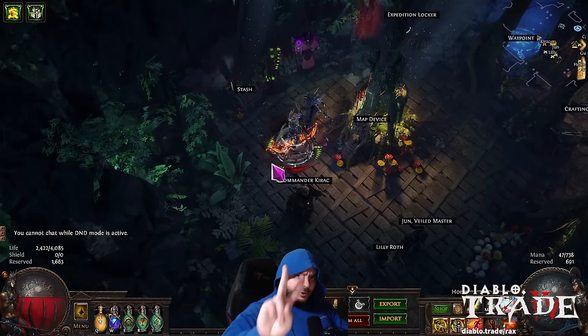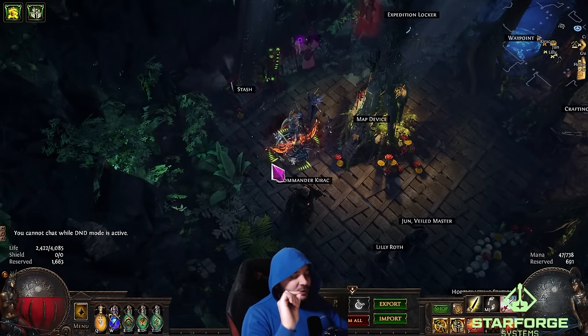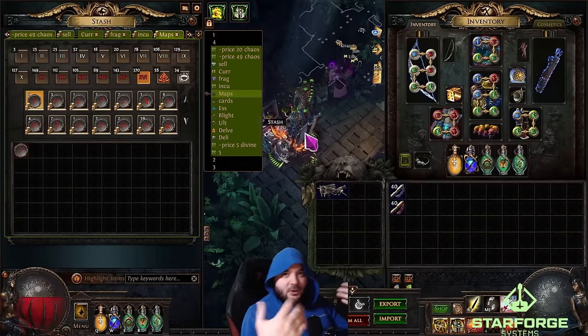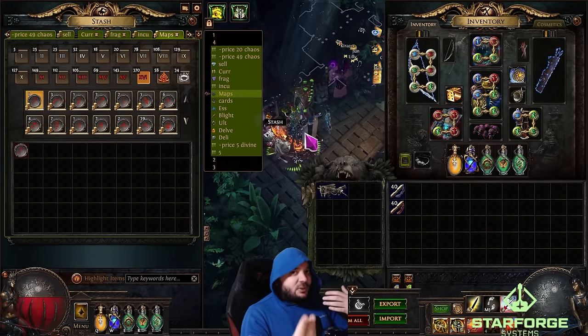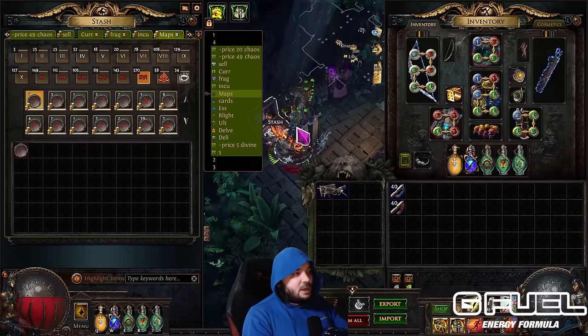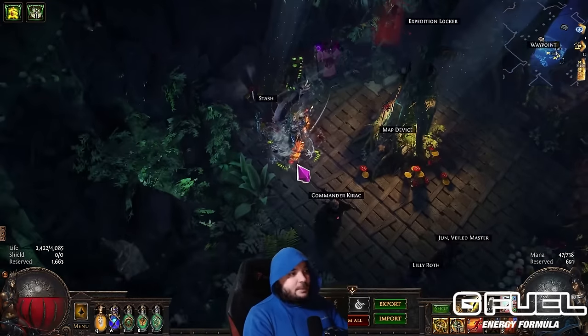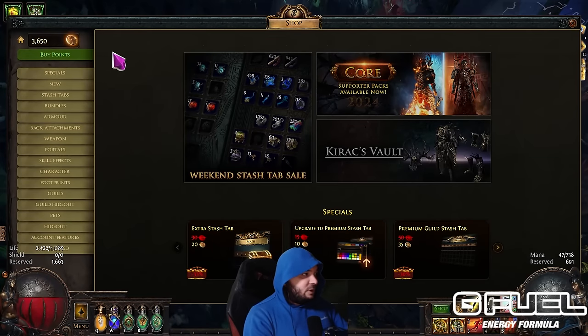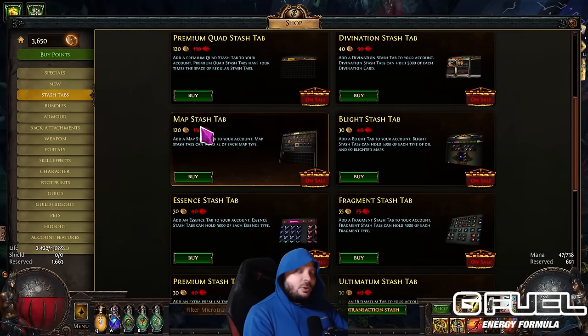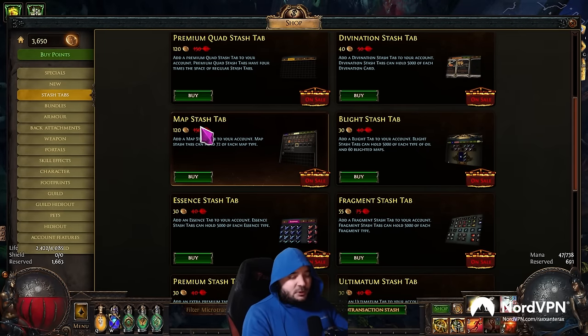Let's begin by covering two things from last time that are imperative to understand for mapping. Path of Exile is a free game and one of the ways they earn money is by selling you stash tabs. One I would consider mandatory for the endgame is the map stash tab. If you go to Options, Microtransaction Shop, Stash Tabs and buy the map stash tab — which is currently on sale — it's pretty much a must so we can organize our maps.